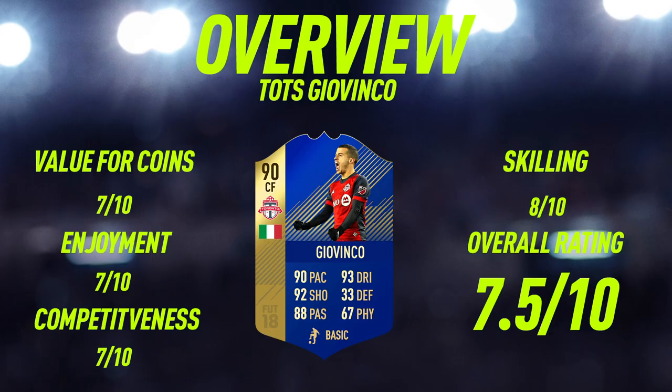Moving into the overview for Team of the Season Giovenko. For value of coins, I'm going to give him a 7 out of 10. The reason it isn't any higher is because this is only the first couple of days of Team of the Season, so this card will definitely drop, especially when the new Team of the Season is released next week. Enjoyment-wise, it wasn't really the most enjoyable player, but it wasn't too bad to use. I was expecting much more of him on the enjoyment scale, just because I had such high expectations from his SBC card last year on FIFA. It definitely isn't as good as that, but it's still a pretty enjoyable card to use.